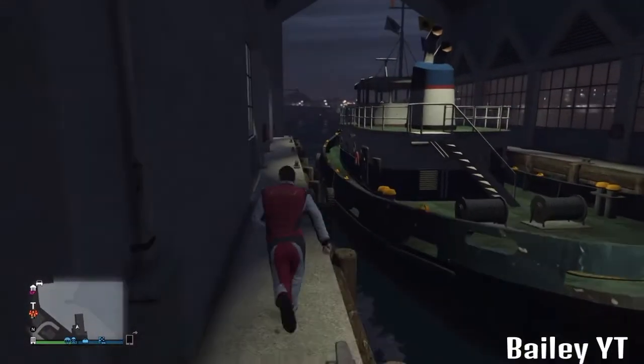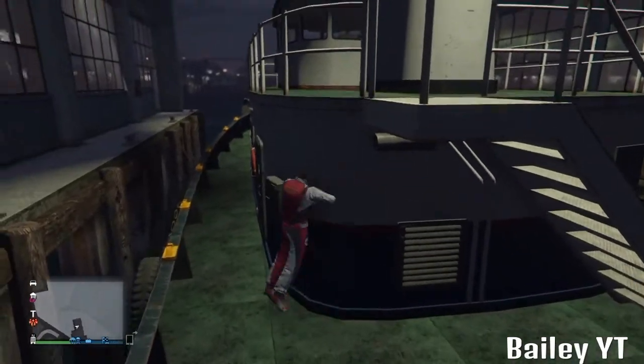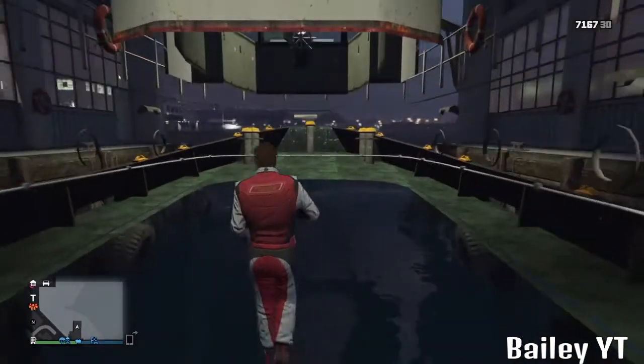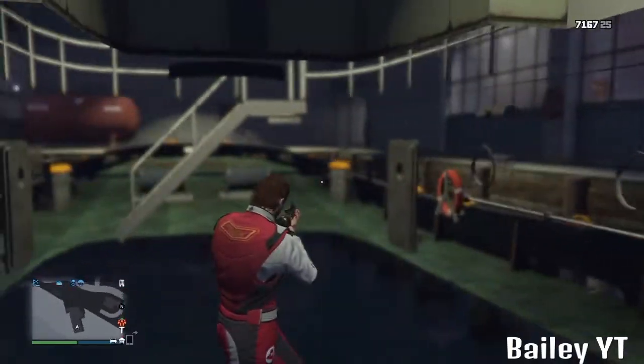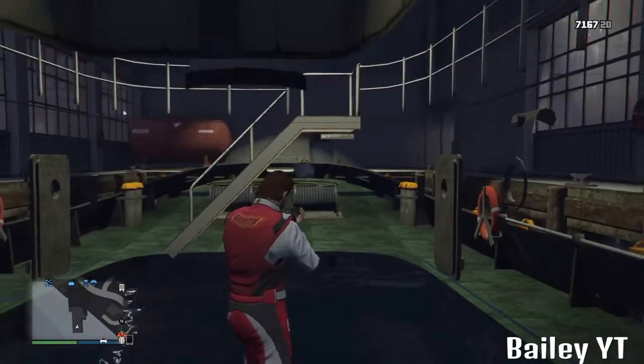As soon as you get here, you will need to jump on this boat and jump into the corner of the boat — you will go inside the tugboat. Once you're in the tugboat, you can't shoot out, which is a problem. But you are kind of walking on the water and you can explore around the world while you are in the tugboat.